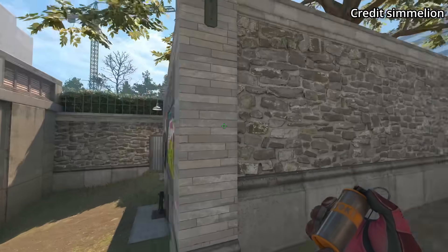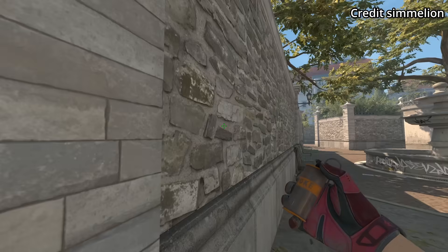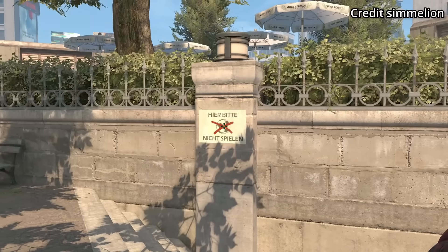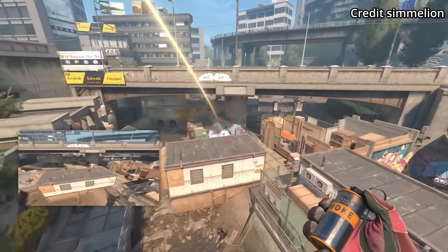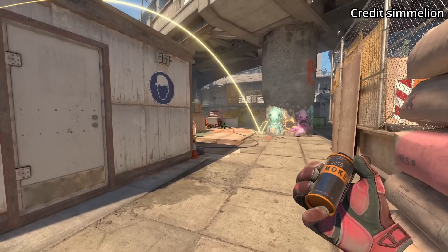I'm not sure if this smoke is helpful, but I'm going to show it because it's an easy lineup. Just stand in the middle of this wall, aim in the middle of the X, then jump throw. The smoke lands towards the mid of B site, and you can use it as a fake.